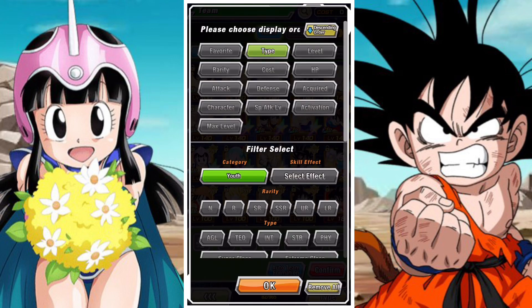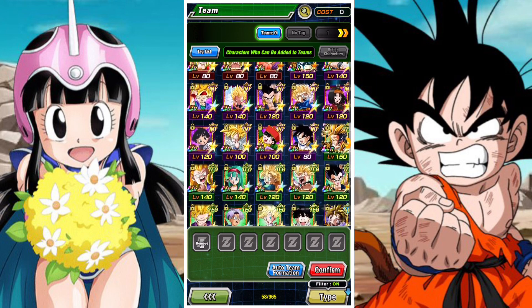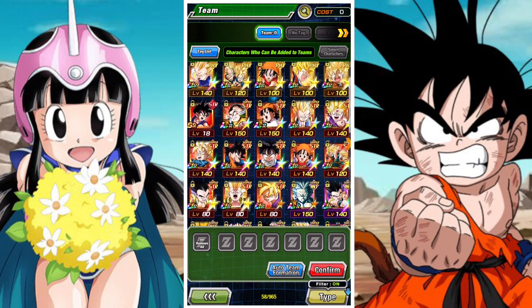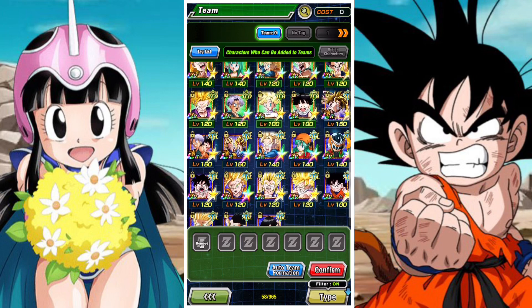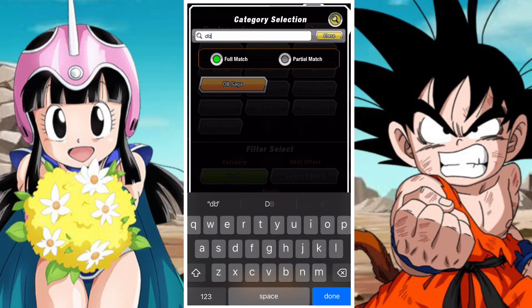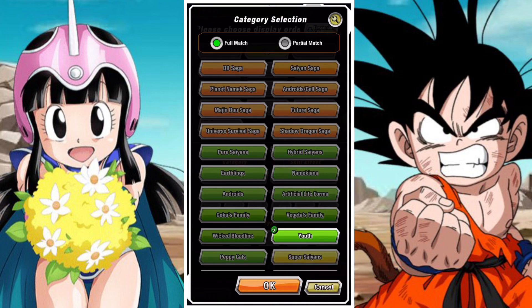Youth can be divided into around three or four sections. You get the Hybrid Saiyans Youth teams — these have a lot of Gotenks, Goten, Trunks kids, Pans, Bullers, and Kid Gohan is also involved. This is a pretty strong team with a lot of good synergy, especially between the Gotens and the Trunks. Then you have the DB Saga Youth team — a lot more limited but still very strong, with premier units like INT Youth Goku, Physical Youth Goku, and Physical Chi-Chi.